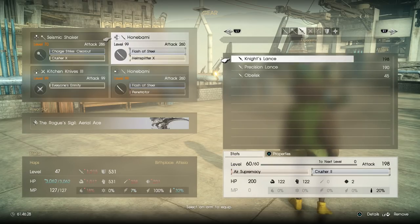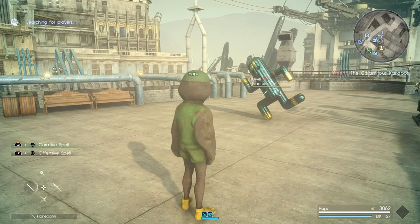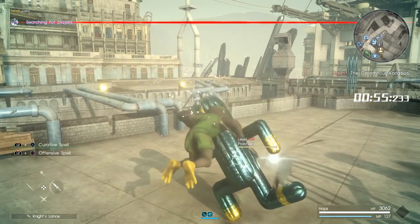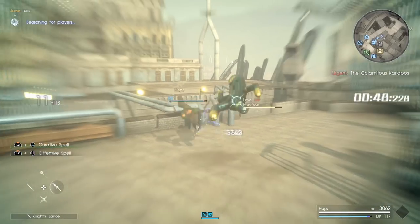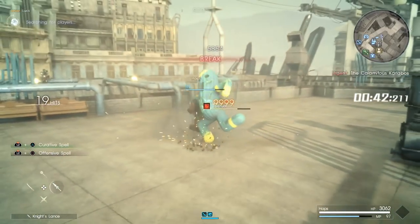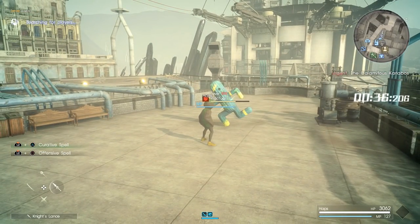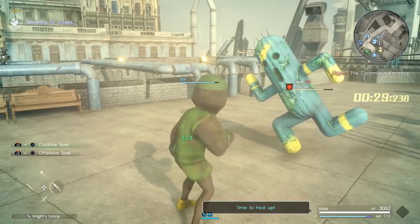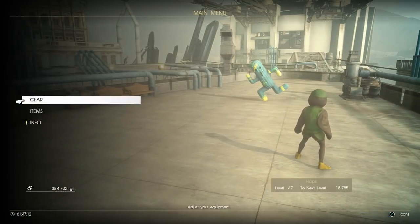We'll look at the Rogue next. We'll also equip a Spear for this — let's go with the Knight's Lance. So with the Rogue, we now have access to sweet aerial combos, as you'll see right here. You can stay in the air, dodge around, go for the aerial attack. It expends MP every time I do it, but you can stay in the air infinitely so long as you have MP to support it, and then going right above for that finishing combo. It's incredibly satisfying, especially with the Spear. And if you're dealing with any flying enemies or large enemies that have dangerous ground attacks, it is an awesome choice. You still have options to use your curative or offensive spells, so you're not completely out of other options.